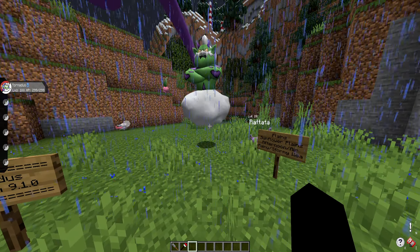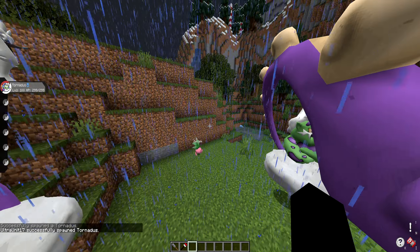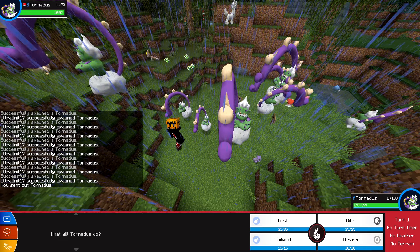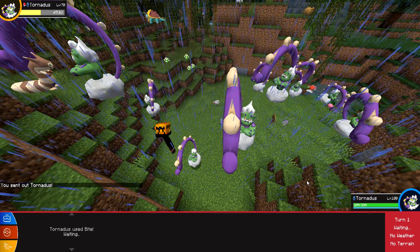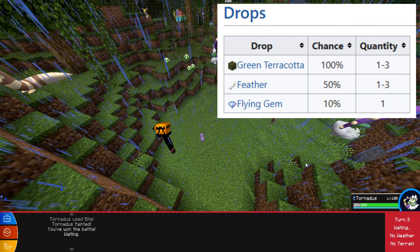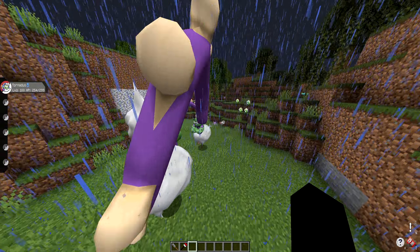I'll PokeSpawn in a few Tornadus so you guys can have an idea of what they look like in the world. This is what they'll look like, except they'll be flying in the air. Let me hop into battle with one and go over the drop rates. Tornadus has a 100% chance to drop 1–3 green terracotta, a 50% chance to drop 1–3 feathers, and a 10% chance to drop 1 flying gem. Not really anything crazy, but it does have options.